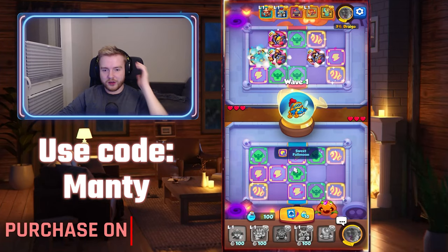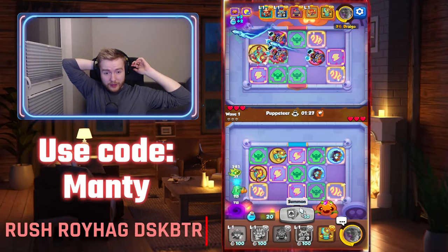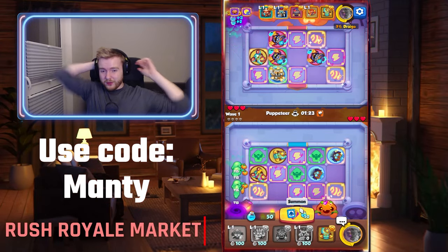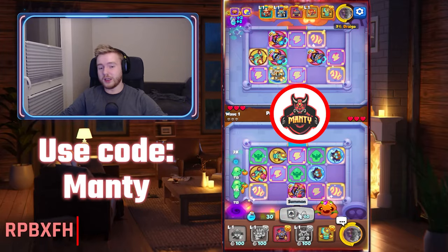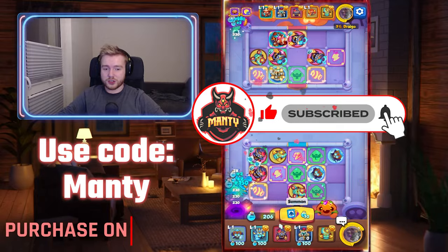Alright, second attempt. I already see that I have really good tiles. This time I will place more - like 3 Frosts, or maybe even 4 - just to have that Blizzard. Because I noticed that whenever there is a Blizzard the damage just skyrockets.